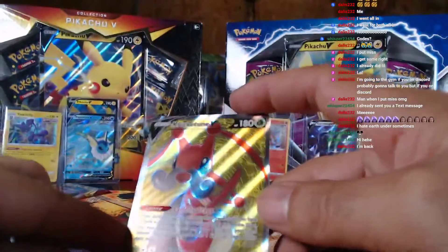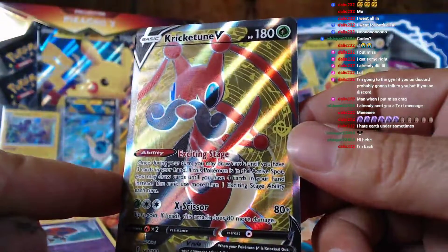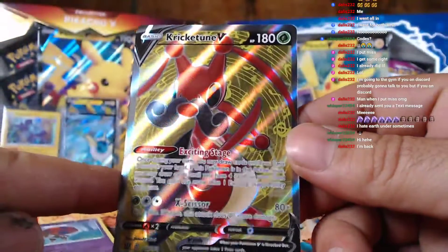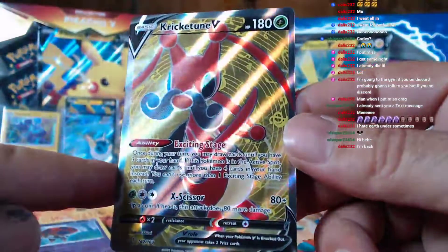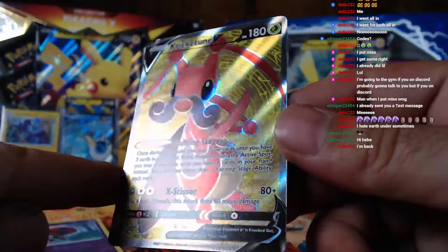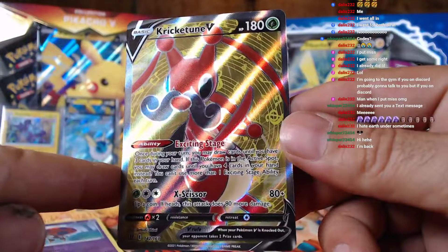Oh, it's a full art! It's the Krookodile full art, bro! Oh my god, yes! The elite trainer box is probably going to take the win for this one, man. Look how beautiful the texture is - that's a massive hit, bro!